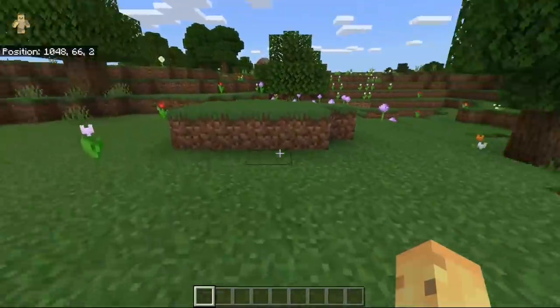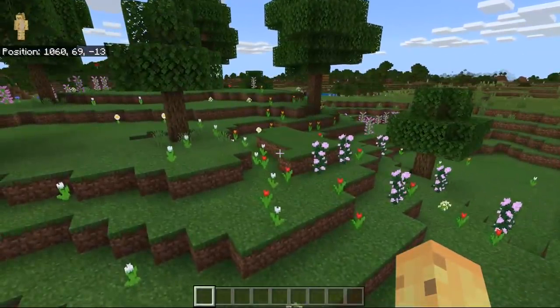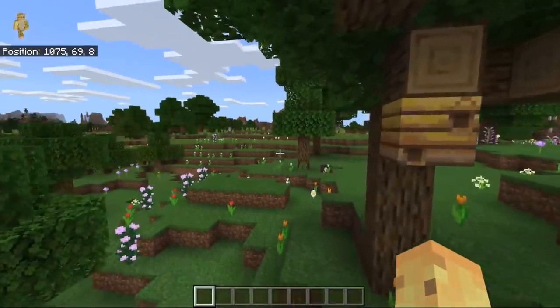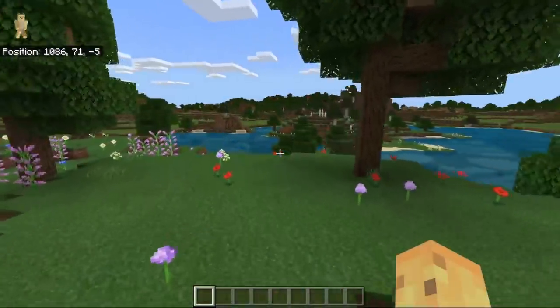Literally 200 blocks to your east, you're going to find yourself a forest filled with flowers, which is useful for two separate reasons. One is that every 1-in-20 trees is going to have a bee's nest, so bees are found right over here. Head a little further in and what are we going to find? More bees.